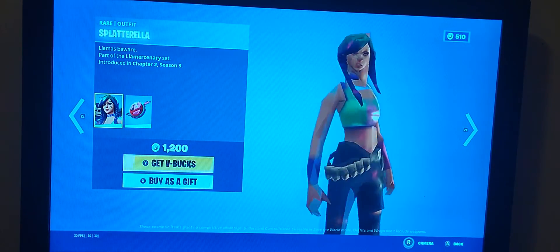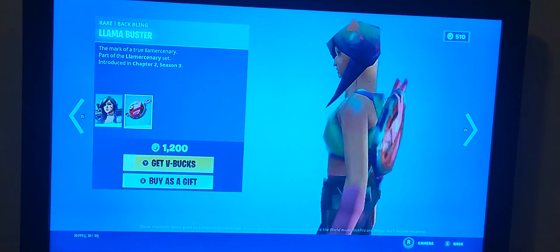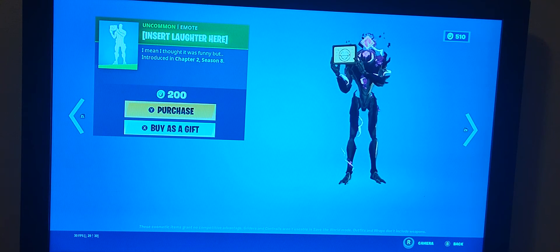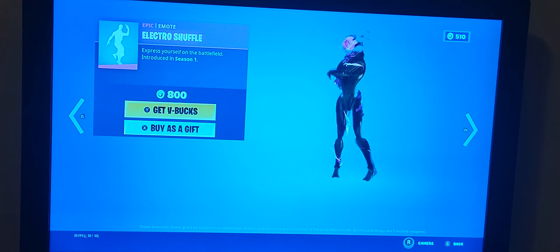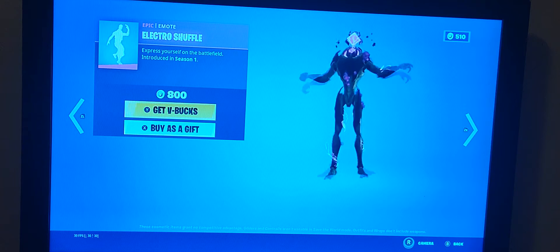Splatterina is back. Pretty good. I like the back bling, but I wish the things on the back bling were her pickaxe, because I honestly forgot what her pickaxe was. Since it's still here, it'll most likely be here for a couple of days. Same thing as the other one, sadly. Electro Shuffle is back — hasn't came back in a long while. I'd say one of the better emotes, music-wise and animation. But no spark, sadly — only with skins like mine and other things.